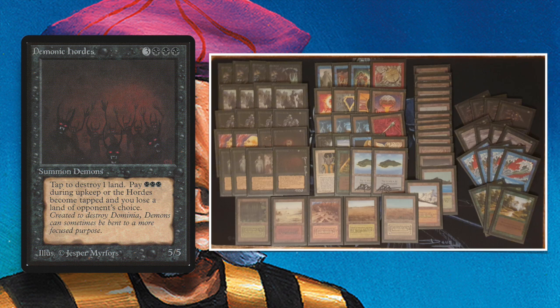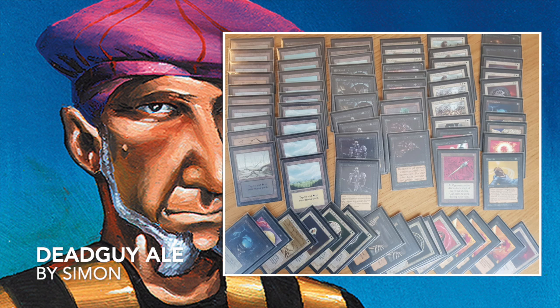Now let's take a look at Simon's deck from Belgium — a Dead Guy Ale deck, referring to the white and black color combination. Simon is also playing the Dark Ritual/Hypnotic Spectre combination. Playing black and white means cheap, efficient spells and creature removal. We see Terrors, Swords to Plowshares, and Disenchants. He's got Balance in there as well.